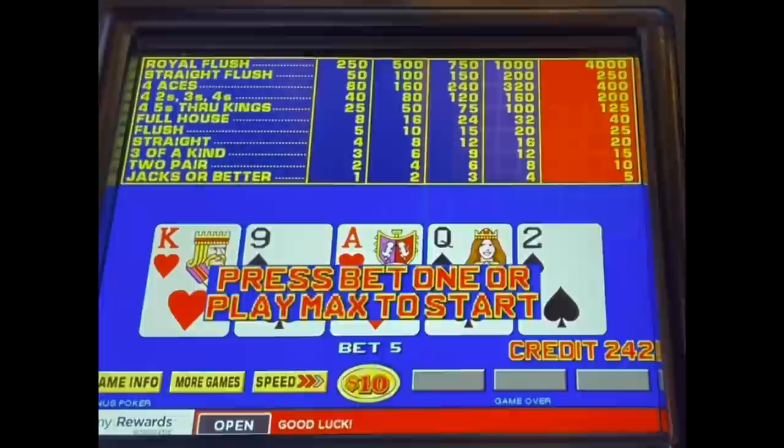I can definitely see a lot better, and it doesn't interfere with the buttons. So let's go to $10 coin, bonus poker. See if this little puffy will give me another $1,000.